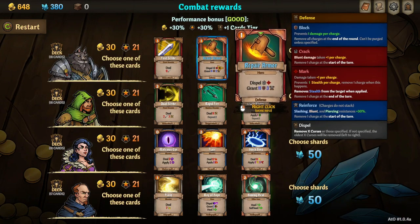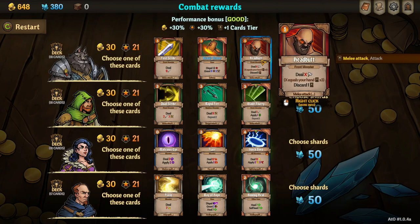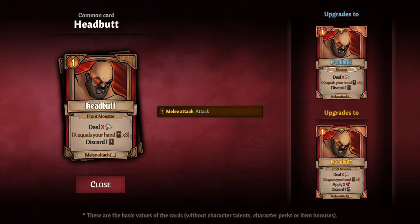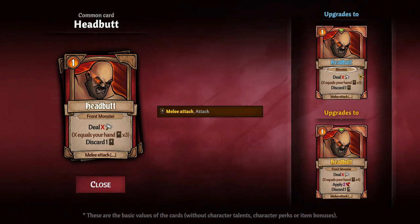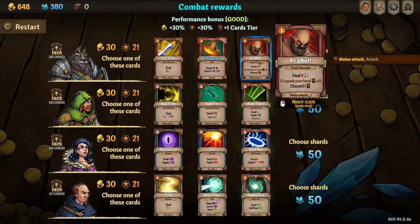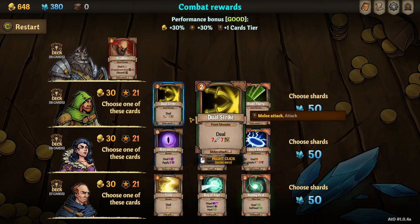He can Spell Crack and Mark — interesting — and it grants him some good stuff. Headbutt — damage equal to your hand times three, discard one. I like that. If you right-click a card instead of left-clicking, you can see what it upgrades to. I like the ability to choose which monster gets it — I'm going for Headbutt.